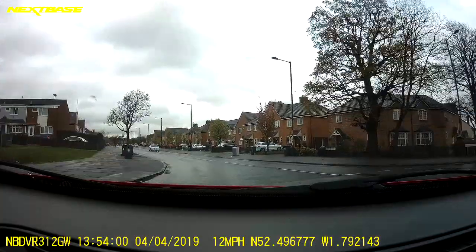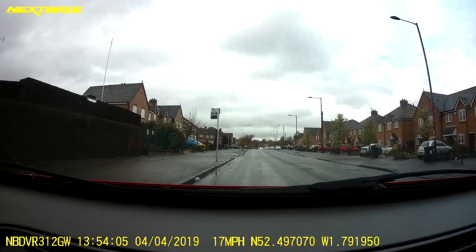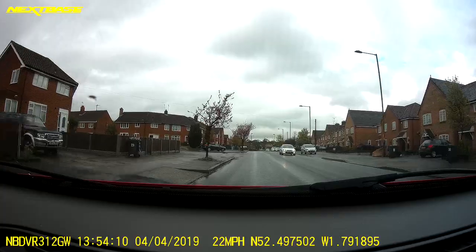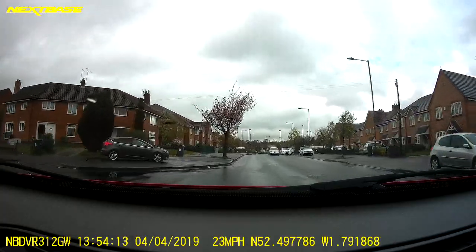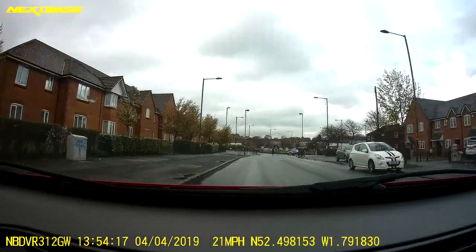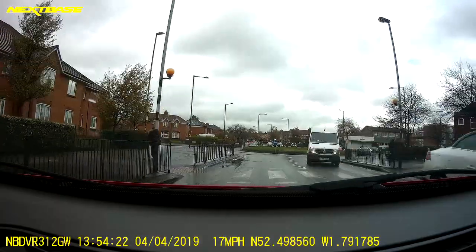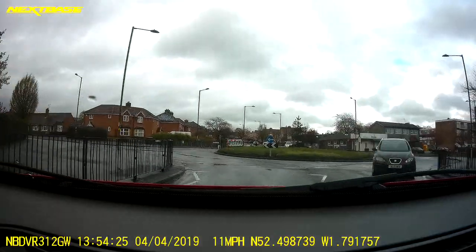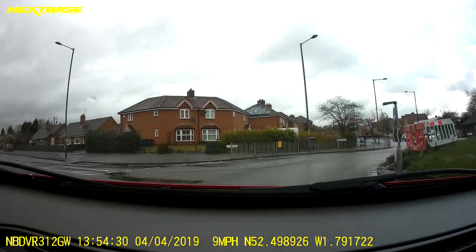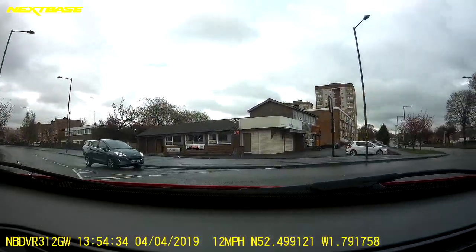Once we're off and have the wheel straight, check the mirror and accelerate and change up. Going right at the roundabout — checking the rear mirror, the right mirror, right signal. Lots of traffic on the far side. No one else on the right, continuing second, passing the first, approaching the second — rear and near mirrors, left signal to leave.